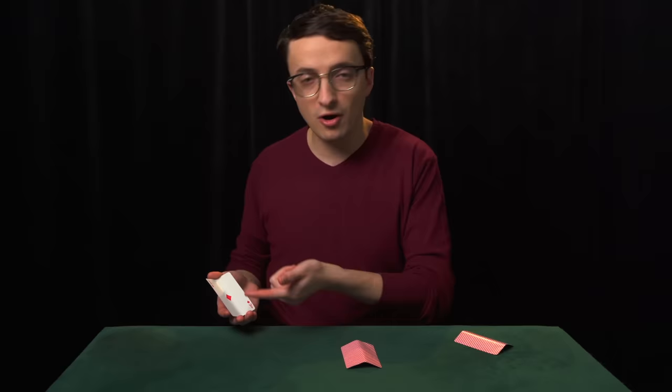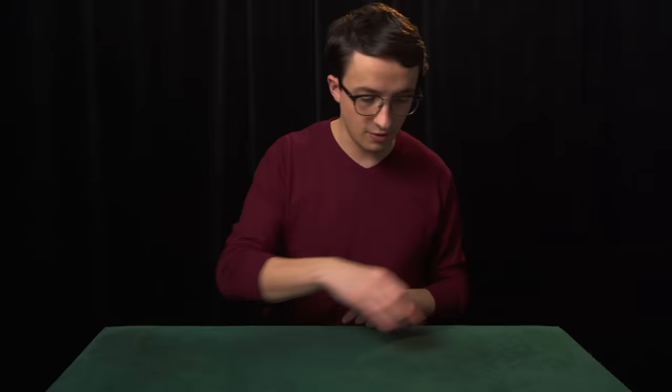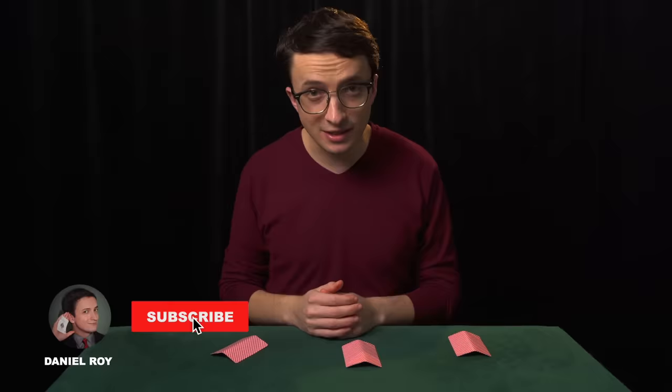Level three is the rather obvious next step. Instead of marking the cards, just use contrasting cards — for example, a red ace and then two black queens. And that's how the game was played for many years, and that's how we're going to play it today.